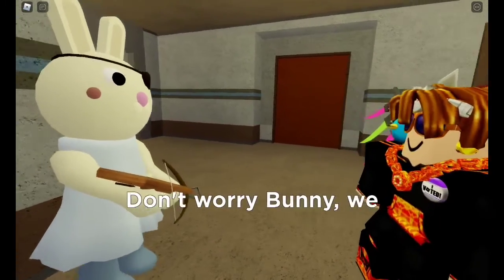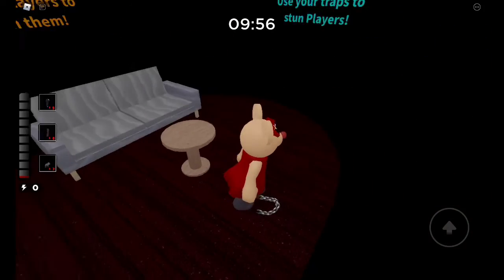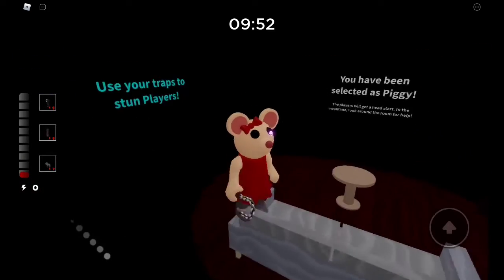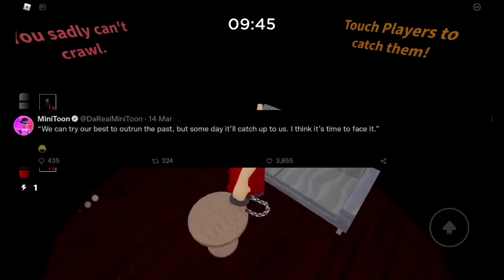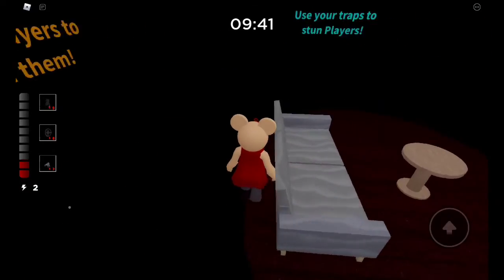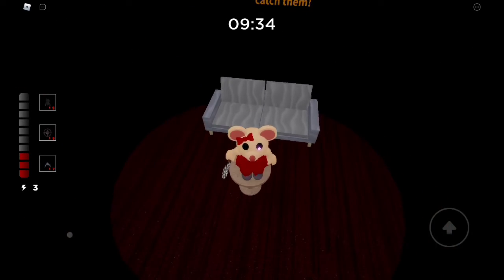Speaking of hints, usually when Minton makes a new chapter he probably says a quote of something, which is probably in some of the notes in the chapter or in the ending cutscene. He has tweeted out one of those. It reads: 'We can try our best to outrun the past, but someday it'll catch up to us. I think it's time to face it.' With a soldier hat emoji.